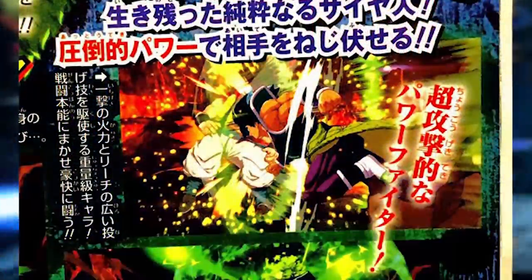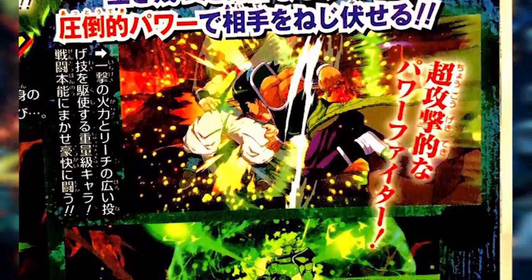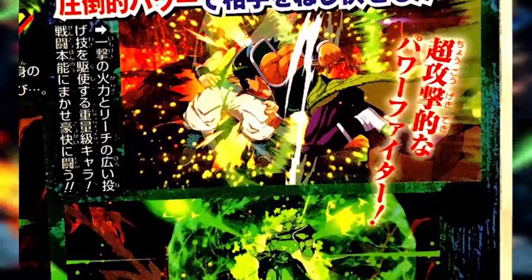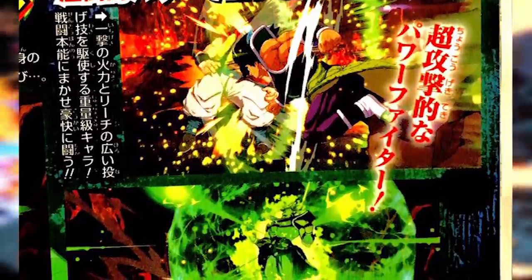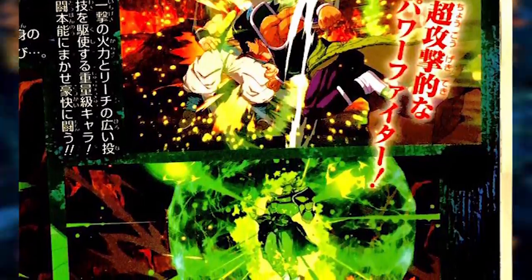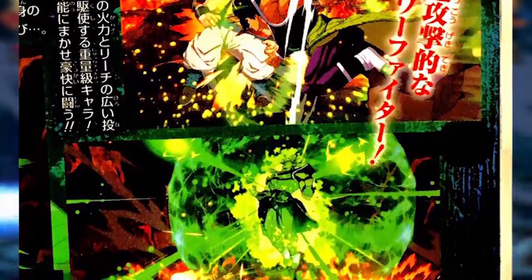Moving on to the next scan, we are treated to a better look at Dragon Ball Super Broly's level one, aka Blaster Meteor — basically Broly just gets super angry and starts firing off ki blasts everywhere. It looks really good for a level one. I do wonder about the gameplay implementation; it looks like Broly has to hit a head-on charge first, so it might be similar to a Cooler DHC level one where he plays a little animation and then you can go into the next one. That's going to be something to keep in mind when trying to DHC with him specifically.